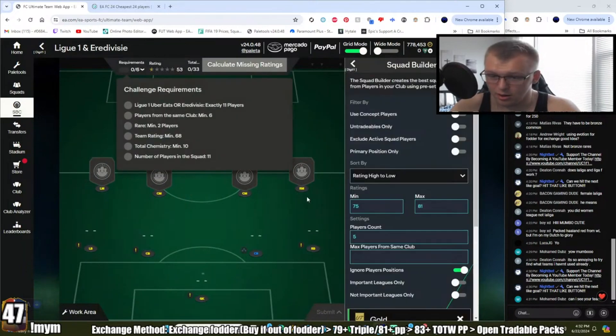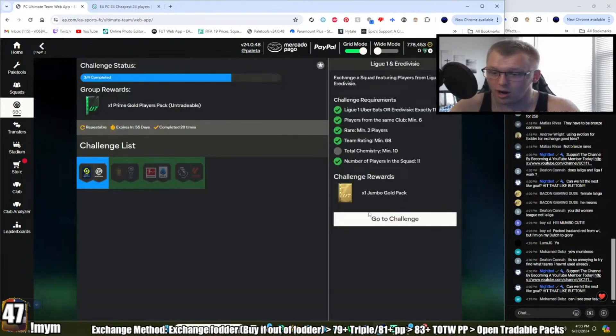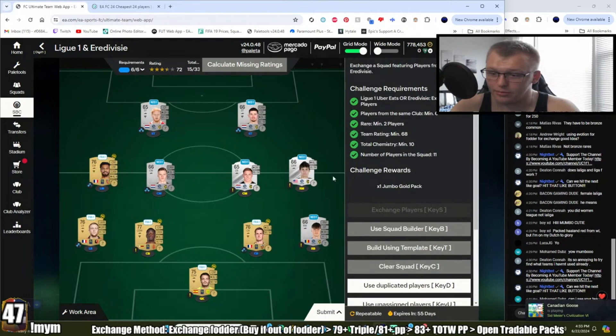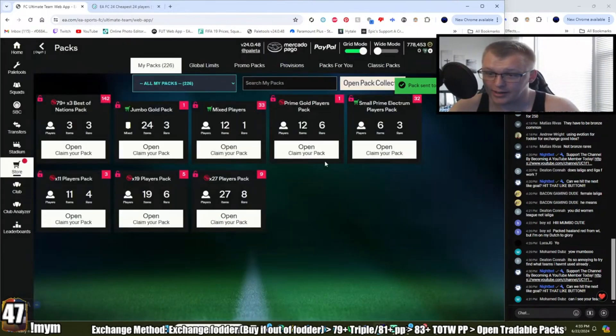Hitting the template builds it out — we have all the cards needed, just need the chemistry. Move them around, get left back in — and just like that we're good to go. That wasn't too bad at all. We get a Jumbo Gold Pack, and the quick-sell value is really nice.